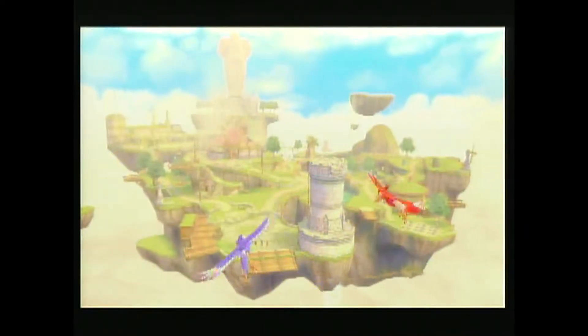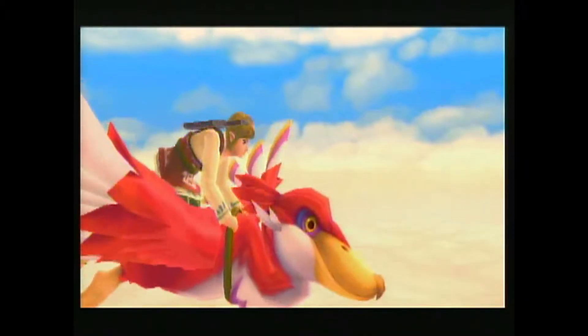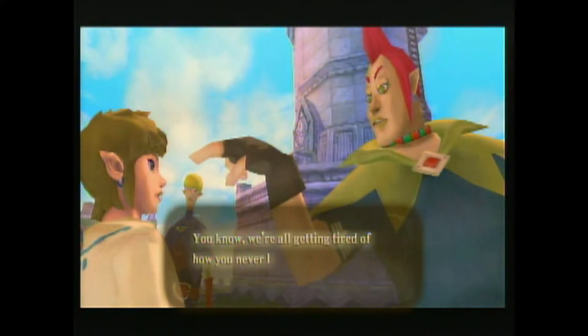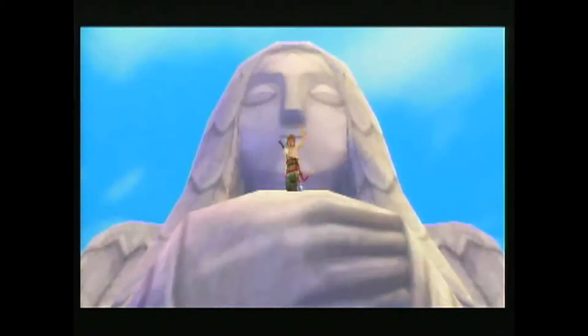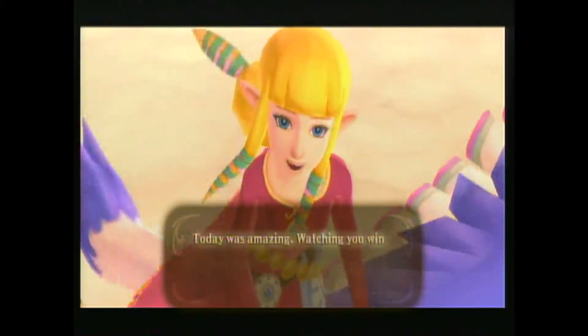Our story begins on an island in the sky known as Skyloft, where our hero Link spends his days flying through the air, battling his rival, and trying to survive his best friend Zelda's multiple attempts to murder him. One day, during what was essentially a date between Link and Zelda, a brown tornado appears and sucks Zelda down below the clouds, prompting Link to descend to the surface to look for her.